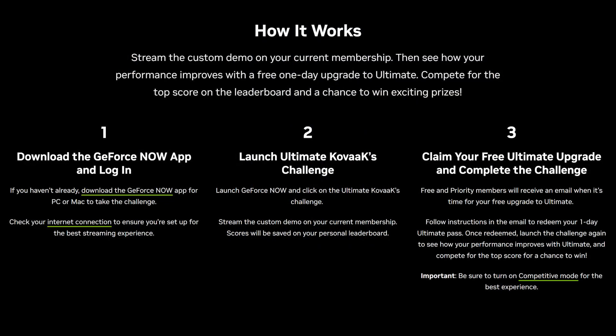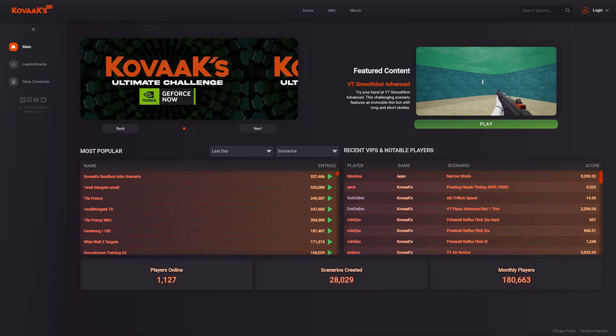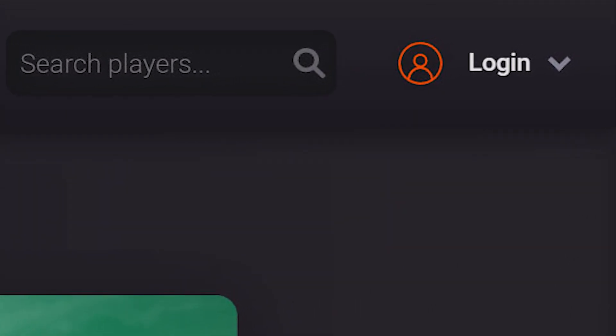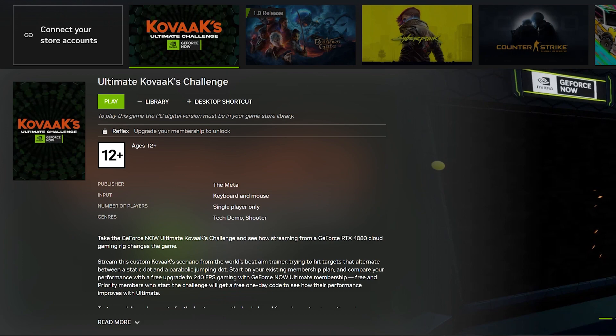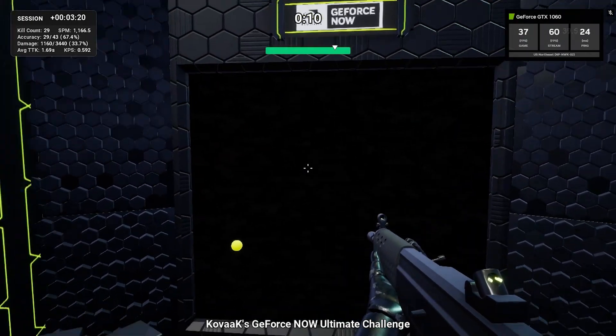All you need to do is play this special COVAX Challenge designed specifically for GeForce Now users, either with the free tier or priority tier. You will need to have a COVAX account, so I suggest going to COVAX.com and creating one if you don't already have one before you hop on GeForce Now to play. Once you have your account created, hop onto GeForce Now and start the challenge. Log in using your COVAX credentials and try a round of the COVAX Challenge.